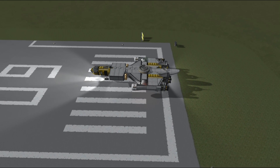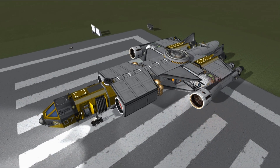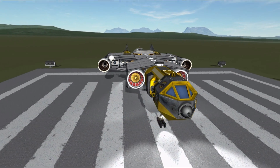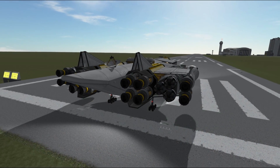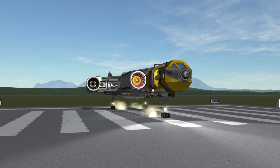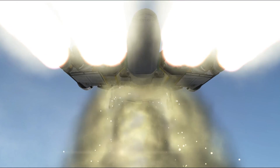EVE is probably far more dangerous than Duna will ever be, and we are almost at the transfer window to EVE, so I thought we should send a smaller mission there as well. Stock SSTOs to EVE and back without refueling are not possible — let's get that out of the way. If you want to see what kind of missions can be done using stock means to EVE and back, I'd suggest watching either Bradley Whitstance or Stratzenblitz75.